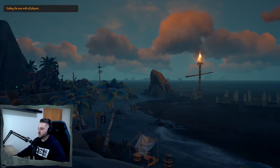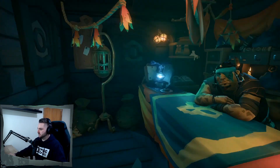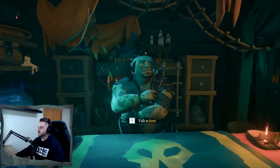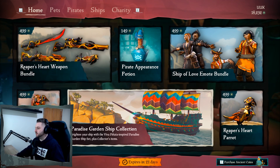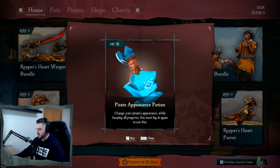And we're at a terrible outpost to show off new cosmetics. We might as well just do it here. Finally, a refresh in the Pirate Emporium. So yeah, last month it was a long month between months. But we've got brand new cosmetics. So let's start right at the beginning. We got the Pirate Appearance Potion, which kind of does what it says on the tin. Or bottle.